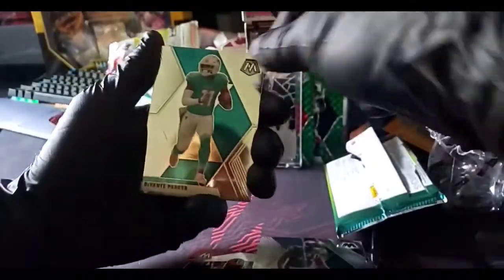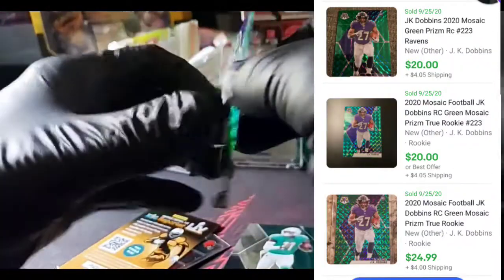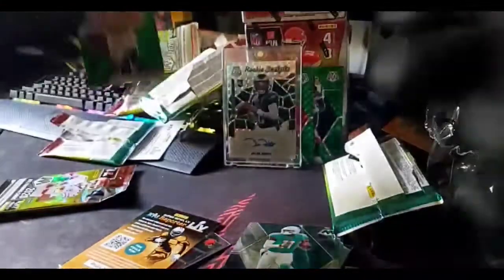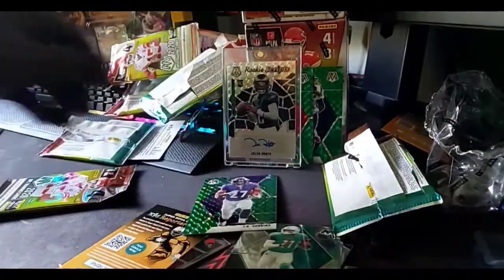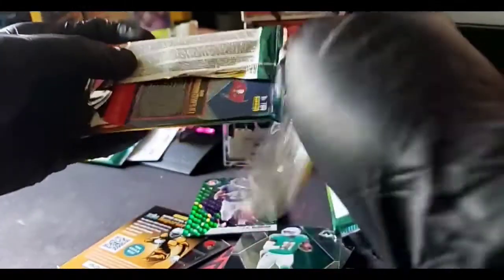Matthew Stafford. Brian Dawkins. Devontae Parker. JK Dobbins green rookie — that's not bad. We've got no orange in here.